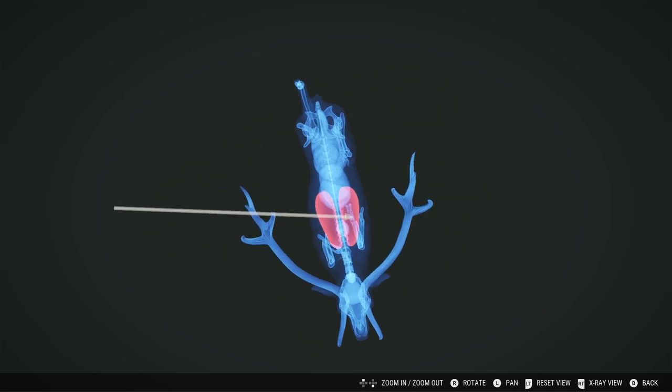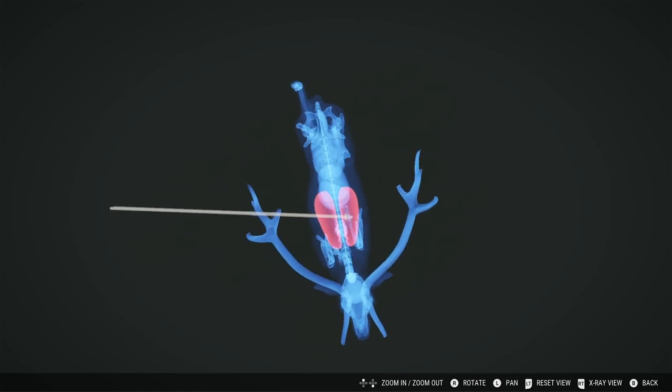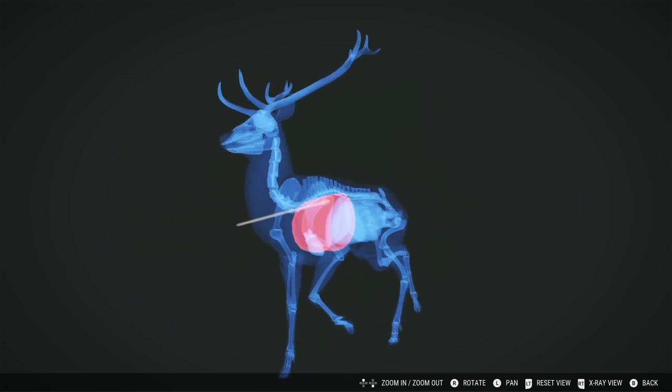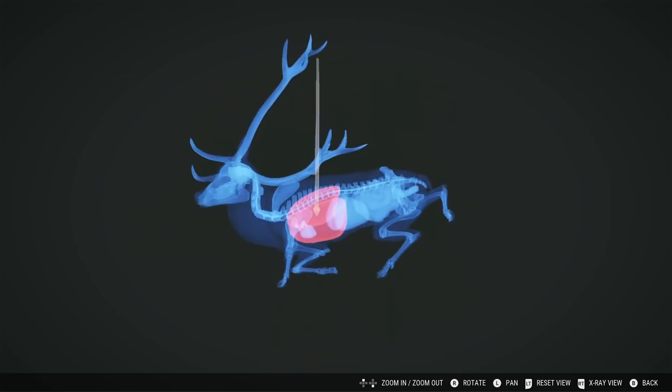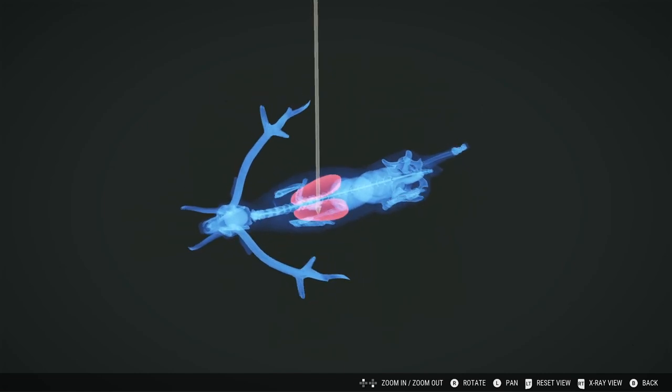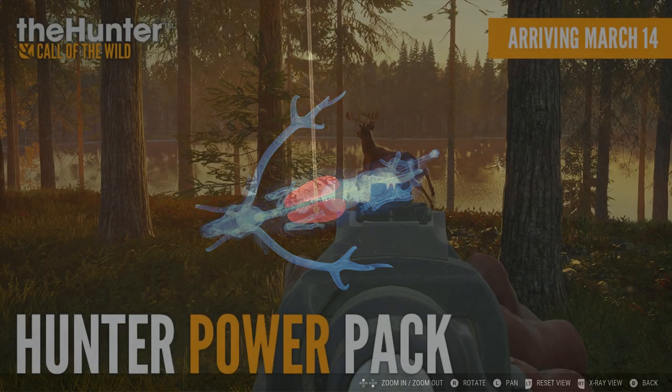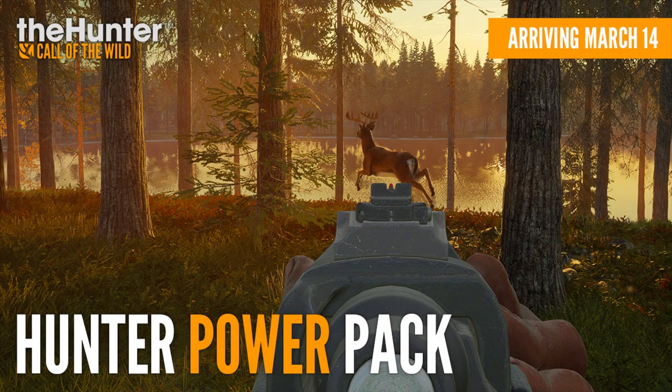It's going to be pretty much the same as the .308 AR in game because they use the exact same ammo — it just comes down to whether you prefer using the bolt action or the AR. Obviously the AR is going to be quicker to shoot, but it's just going to come down to which you prefer actually shooting and using. It's nice to be able to have the option between the two.